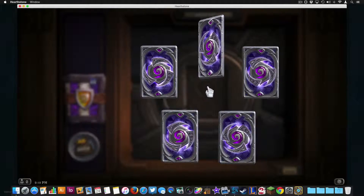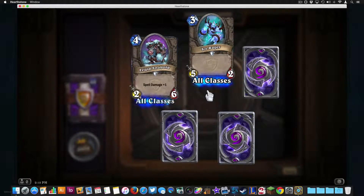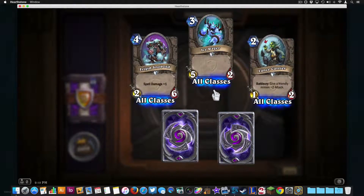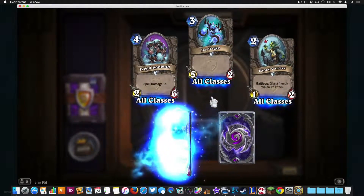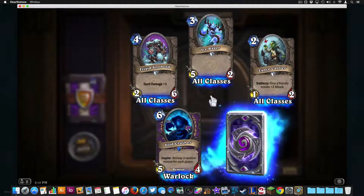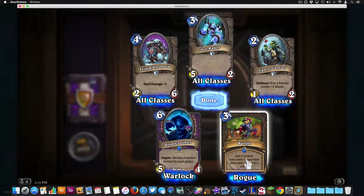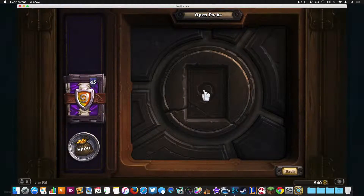Got some spell damage there. Lance Carrier — give friendly minions some more attack. Another Void Crusher, so I've got two of those now. Another rare — we got two rares. Burgle — okay.